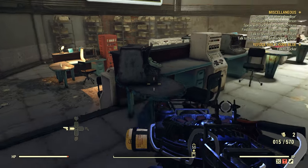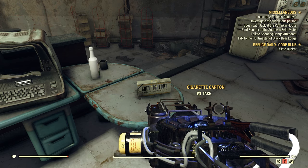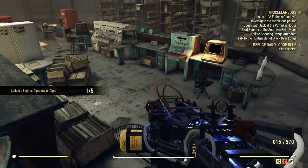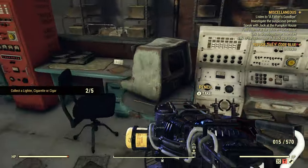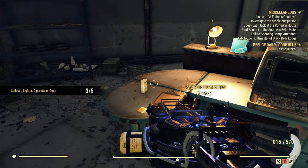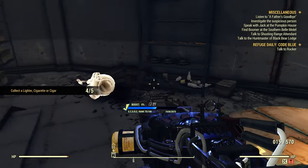I've brought you here many times — there are all kinds of cigarette packs down here. There's a cigarette carton, let's try it and see if it counts. Perfect, that counted! So that's one. There are many of them down here — two, three, four, five. Done! Look at that — collect a lighter, cigarette, or cigar: complete. Great spot.